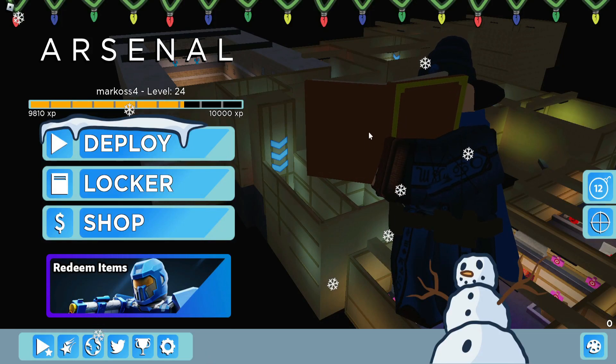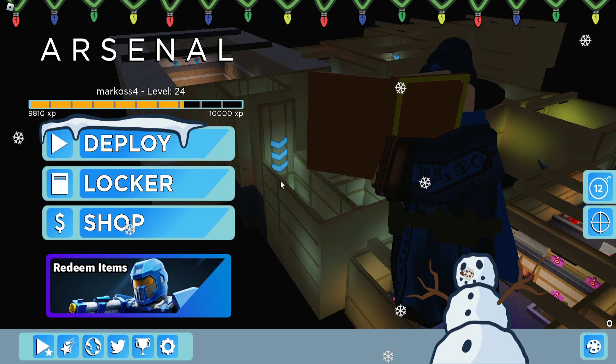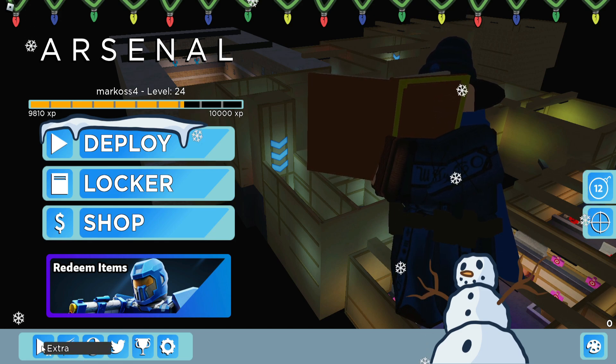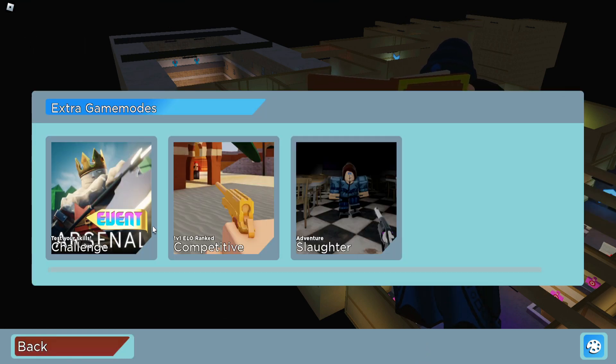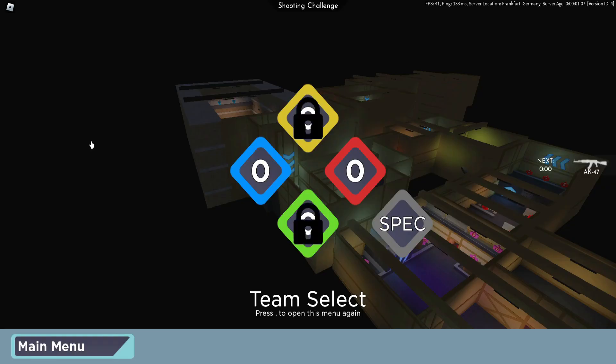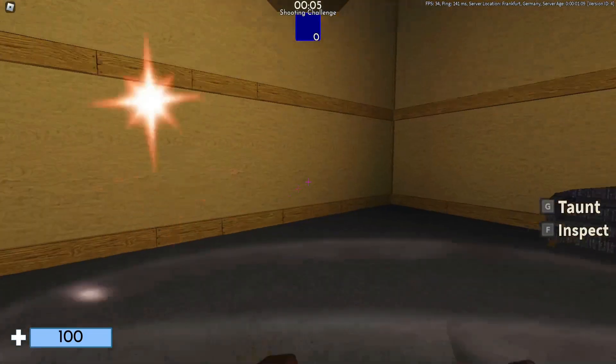Hey guys, so in this video I'll show you how to get the RV Valves badge in Arsenal. Once you join Arsenal, you need to click this extra button and there's the game mode. Click the game mode and then it will teleport you here. Once you join, you need to just finish the game.